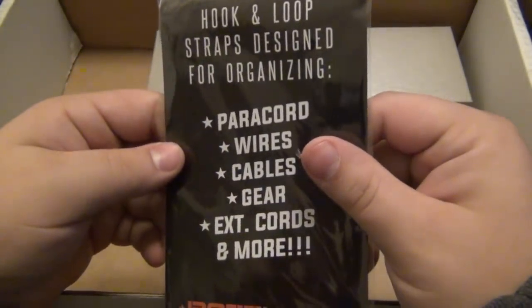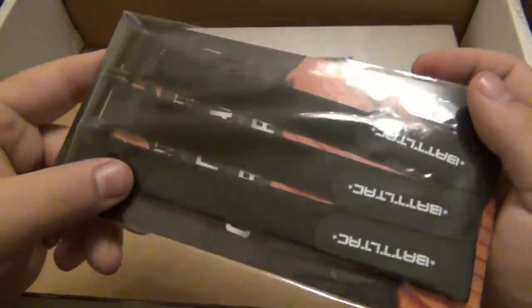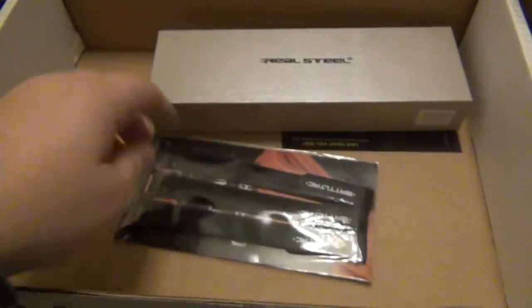What is this? Hook and loop straps designed for organizing. So these are literally just Velcro straps. These are actually really good — a lot of people find different ways to use them with gear, but I would use them with electronics. When you have a bunch of wires hanging behind your TV — gaming system, DVD players, all that — it's really nice to tidy them up. These are quite long when fully opened. I'm going to wrap up some cables by my computers. Very, very cool, very useful, and for gear purposes the sky's the limit.